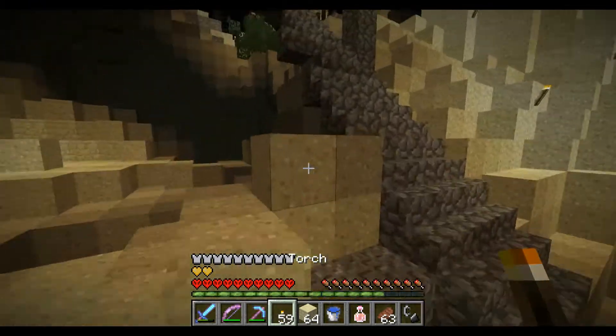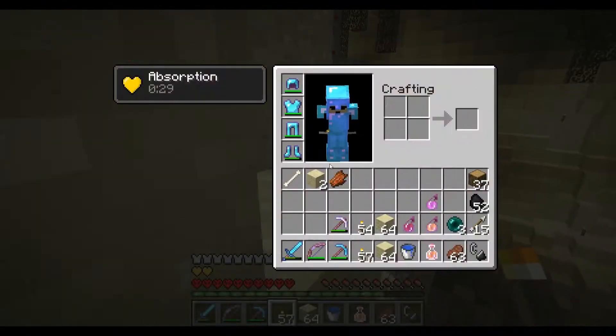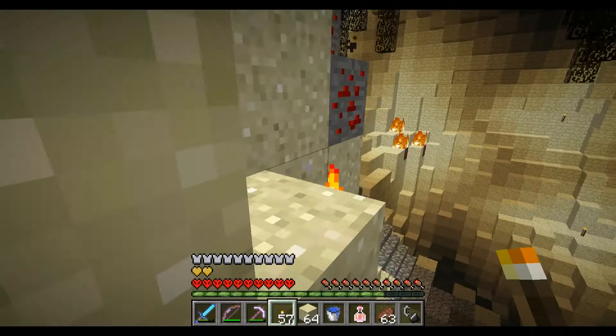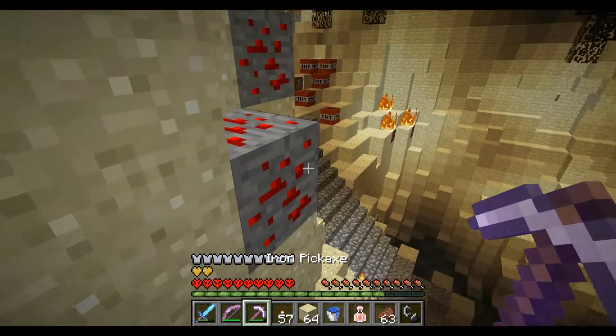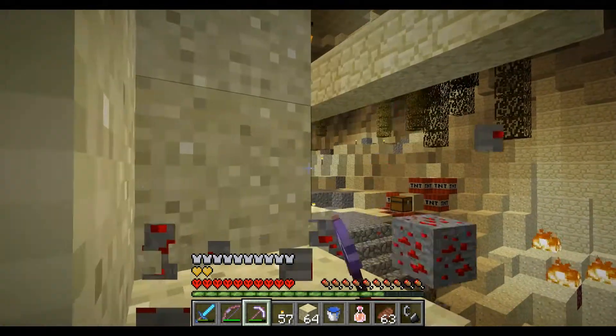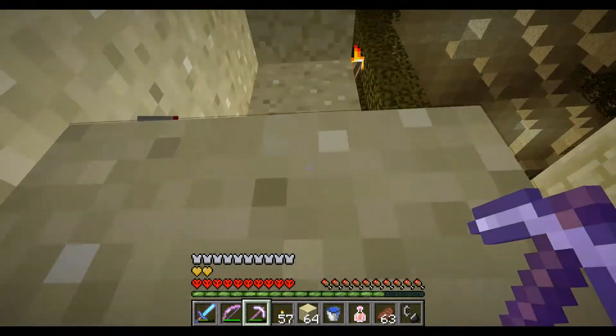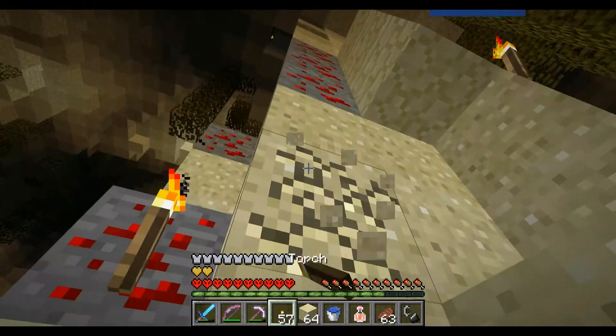That made a mess of this area. So, climbing up, climbing up, get into the redstone. Hopefully the spawner inside this pillar doesn't activate somehow. I just don't want this redstone to blow up. Did I break a torch there? I don't think I did, so it should be safe.